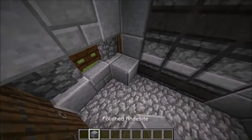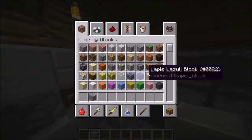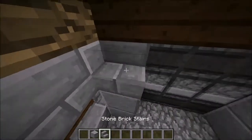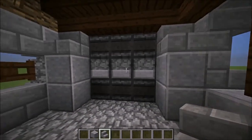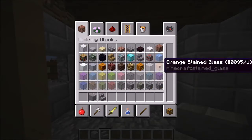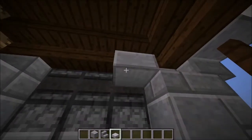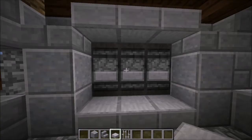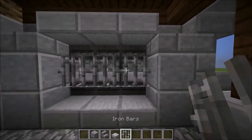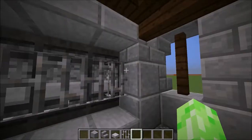Grab the polished andesite blocks and bring them out again, except not on the top one. Get your stone brick stairs and place them in position, then grab some stone slabs along the bottom and along the top. My recommendation is to put some iron bars in there — you can put whatever you want, but iron bars make a nice addition. For a creative build this looks great; if you want to actually use the furnaces in survival, of course leave that open.